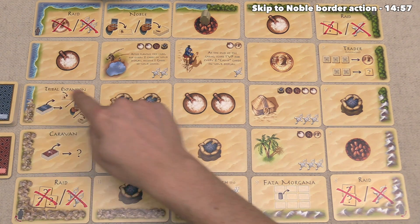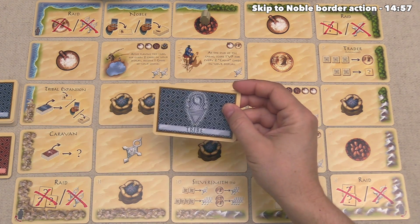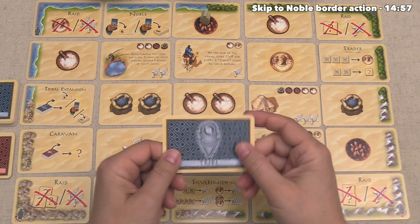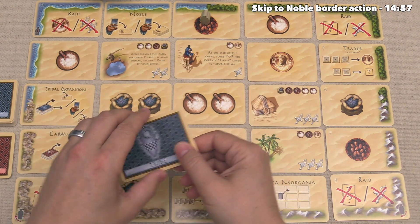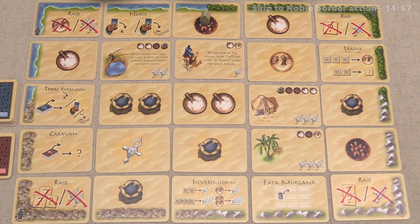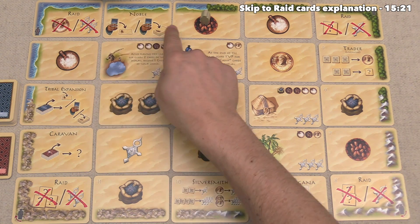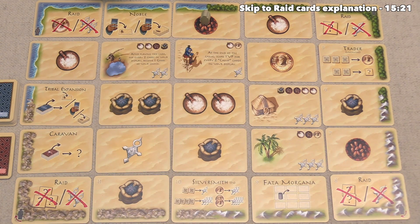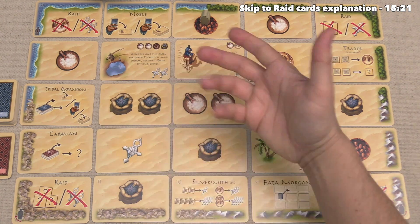The next card to talk about is Tribal Expansion. When you activate this, you will draw the top card from the tribe stack and then do one of three things with it. The first thing is if you can afford it and you'd like to play it, you can play it right into your tableau. The second thing is if you do not currently have a card in your hand, you can put this into your hand. The third thing is you can just discard this face up next to the stack. You can never have more than one card in your hand, so if you already have a card in your hand, you cannot do that middle option. The final action spot is the Noble. When you perform this action, you can do one of two options: the left one lets you play the card that is in your hand by spending the applicable resources, and the other option lets you discard the card in your hand over to the stack next to the tribe pile — this is the only way you can actually get rid of that card in your hand.